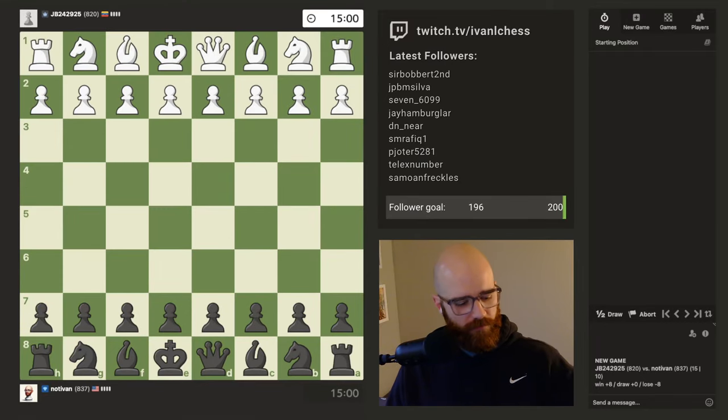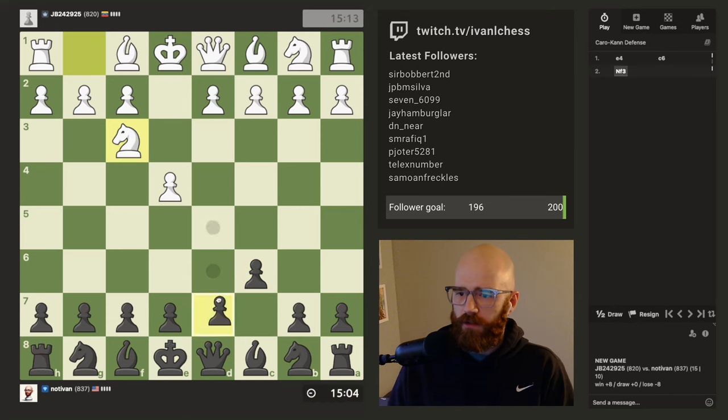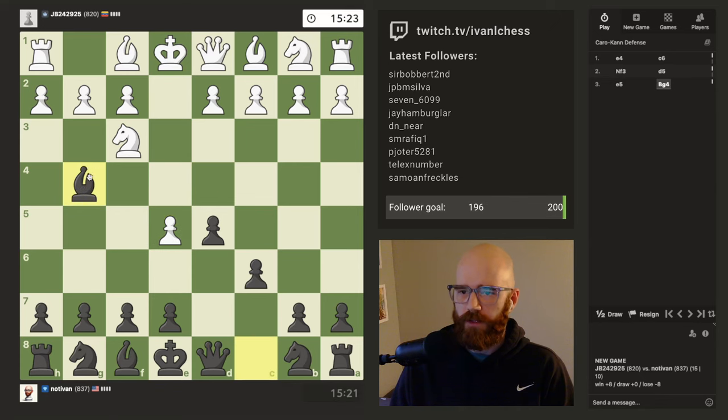We're back for the second game of the day. Nice e4 - I'm going to play c6. I'm going to play the Caro-Kann, or in my opinion, the Caro-Kann. We're just going to go for the knight pin.